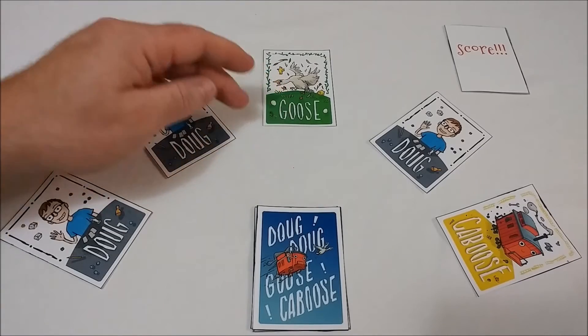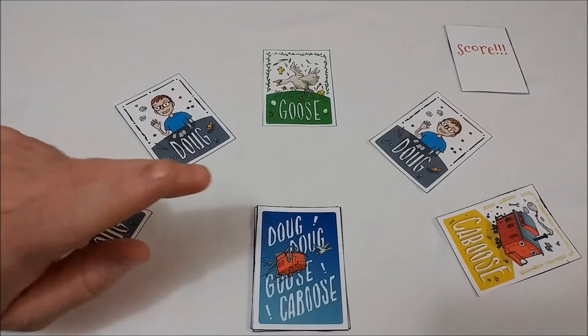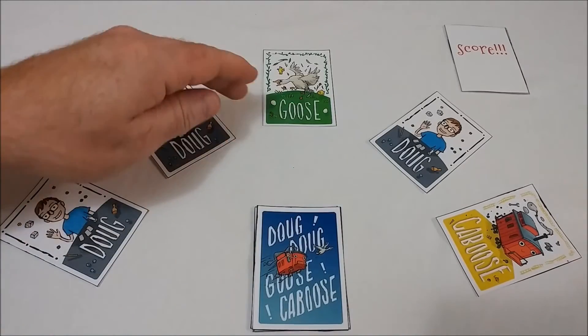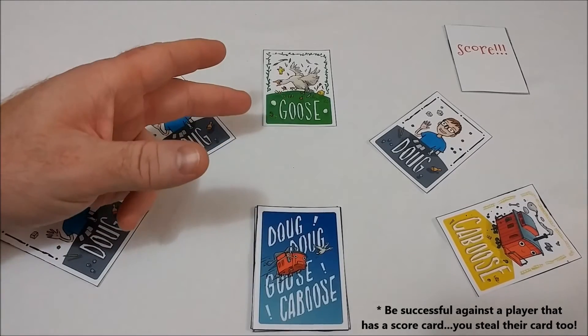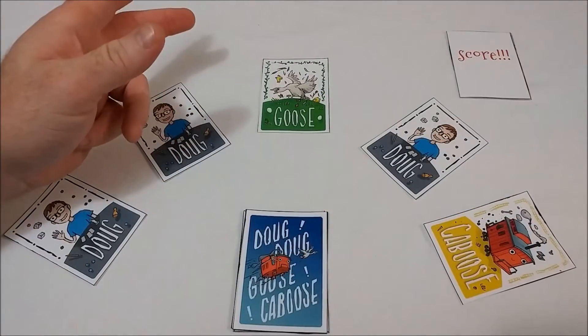Any other player you look at, you call them by their real name. The player with the opposite card will be called Dug, and as it gets back round to yourself, you simply state which card you have. Other players pay attention, because if any mistakes are made the player has to start again. The first player to complete this successfully will receive a score card — there are five of them in the game.